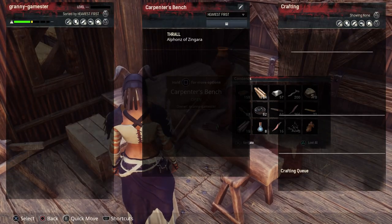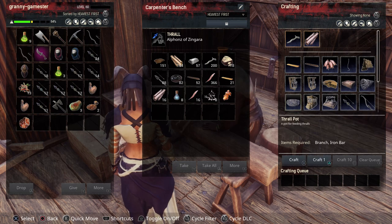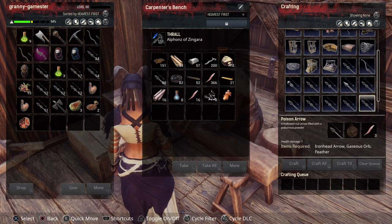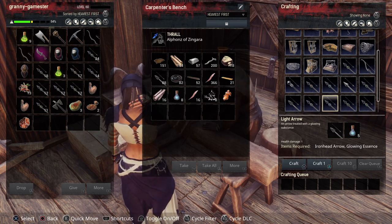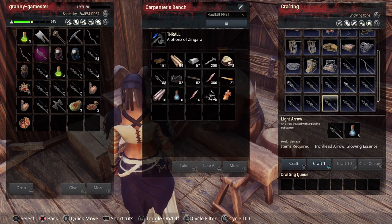All arrows are made on your carpenter's bench. Let's look for our light arrows. This takes iron head arrows and glowing essence. Glowing essence you can get as a drop in any chest that you find in Supermaru, and a lot of enemies will drop this, so scoop it up when you can. If you want to make it on your alchemist bench, you have to learn the recipe for that.